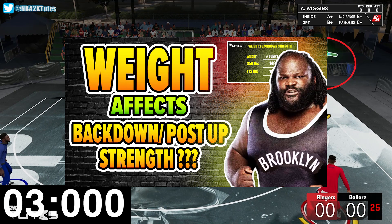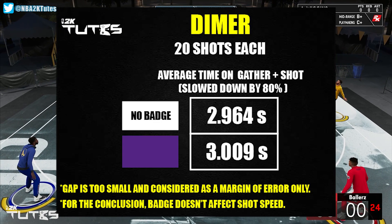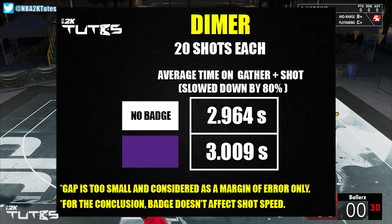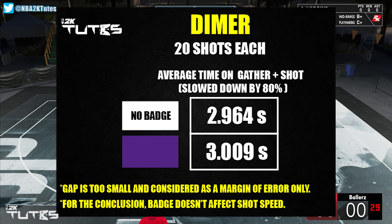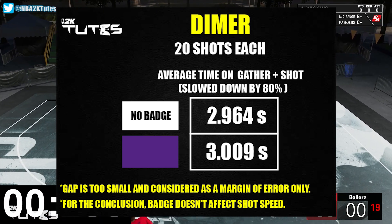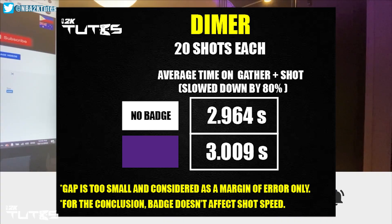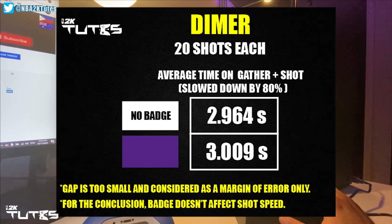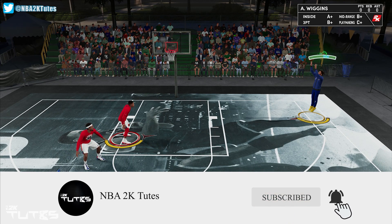Now for the results — as you can see here, it is so close to the extent that Hall of Fame actually had a longer shot time. The gap is so small, so I believe it's just a margin of error. Keep in mind, it's between Hall of Fame and no badge, and it was slowed down by 80%, so in real time it's like nothing. And for the record, it's not unanimous — sometimes no badge is faster and sometimes otherwise. So now it's clear that the dimer badge doesn't increase your shot speed or gather speed, same as the catch and shoot badge.